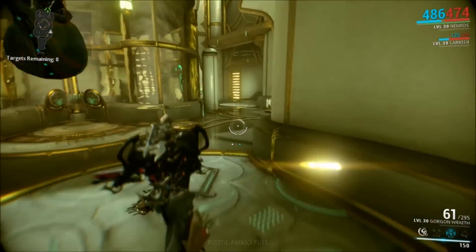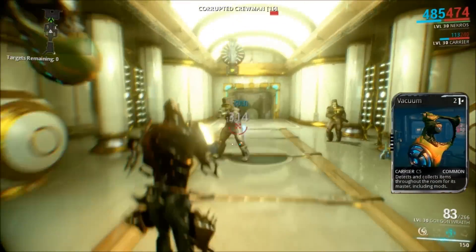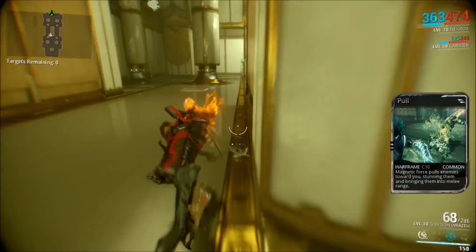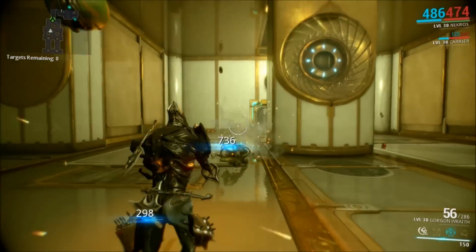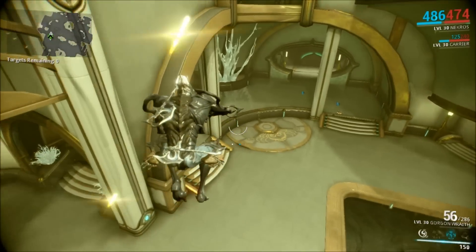In this video, I'm running a low-level Capture Void mission to farm for these canisters. I find Capture to also be pretty easy, considering the fact that the capture targets don't start running away from you until you actually see them. So you have the potential to explore every possible doorway in the map before going for your capture targets. Once you come across them, make sure you kill them, because they will run away and escape, and you will fail the mission.